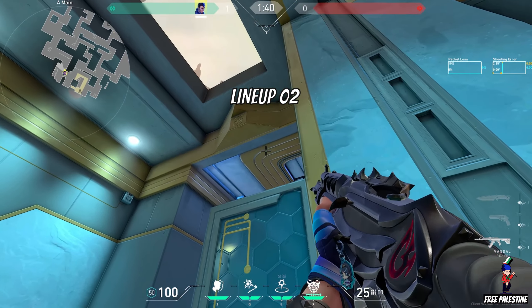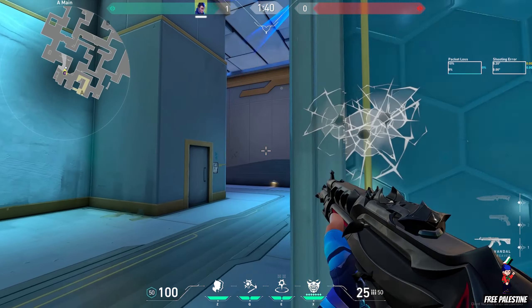Lineup 2. Throw the flash on the ceiling. It will flash cold A main.